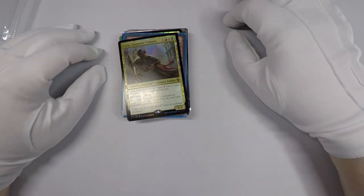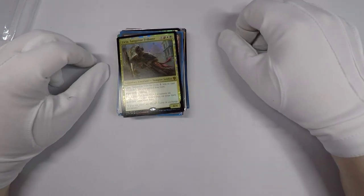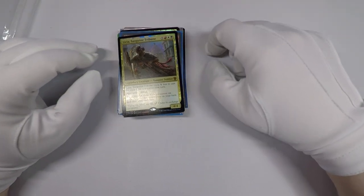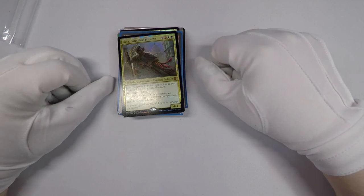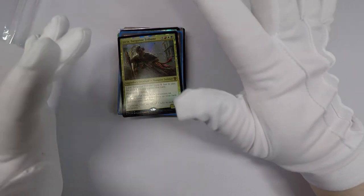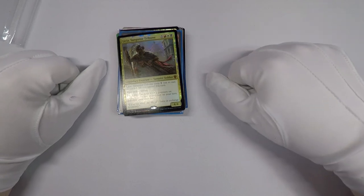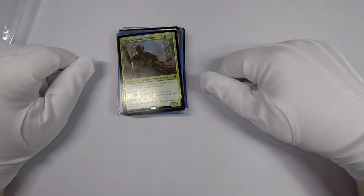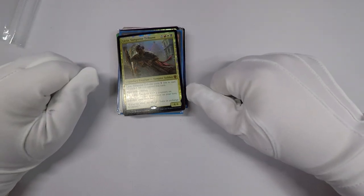Those were the pickups from March 2018. It wasn't the most exciting stack of Magic cards, but based on how April 2018 is going, I think that's going to be an exciting stack of cards — especially with Dominaria coming out, that's going to make April and May pretty exciting. If you have any suggestions for cards I should look for, or any questions or comments, let me know. If you've enjoyed this video, please like and subscribe, and I hope you all have an excellent day.